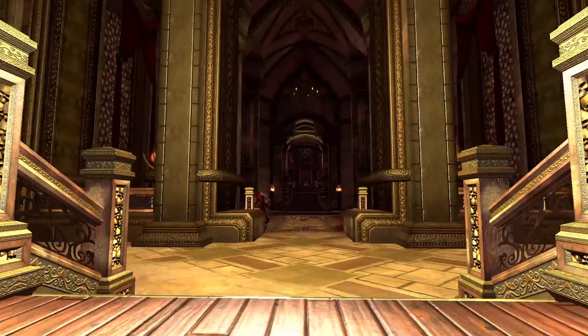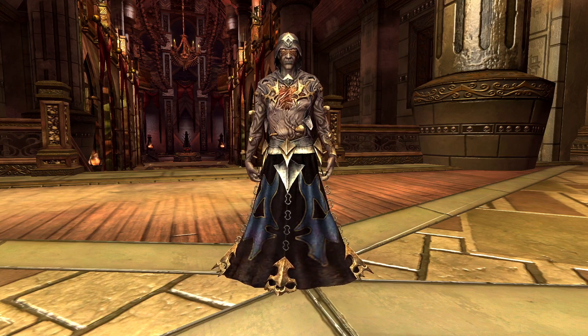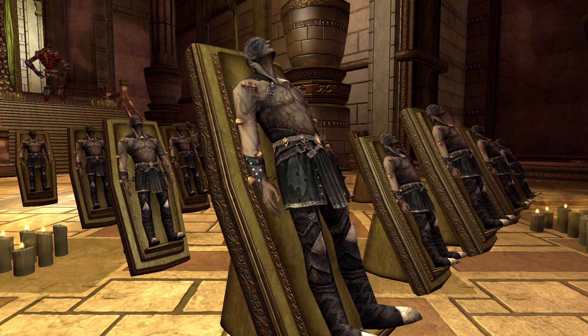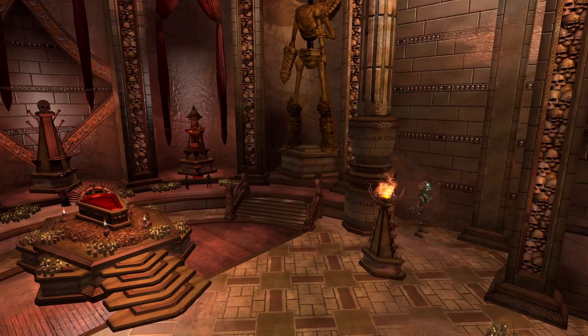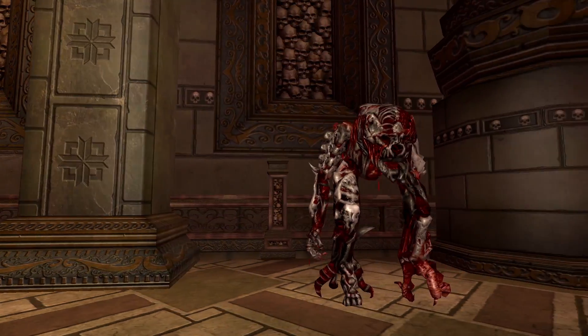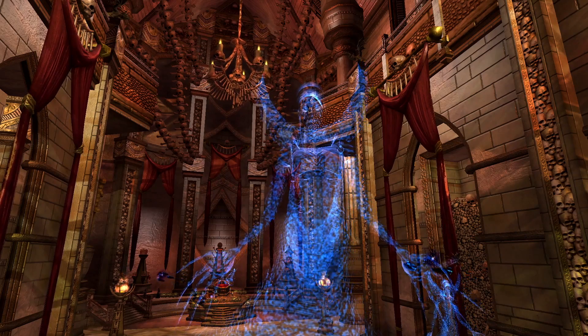That's actually Lannis de Vil right there, and behind her is a little bit of what the Ossuary looks like. The Ossuary is inhabited by the cultists of Lannis de Vil called the Primordial Malice. There are a group of cultists that have mutilated their bodies and stuck bones through their arms and piercings and all sorts of sadistic things to show their devotion to the god. The bone constructs are pretty cool, and the flesh golems too. The cultists are awesome in and of themselves — they've got a really cool animation set and a lot of deep lore behind them.